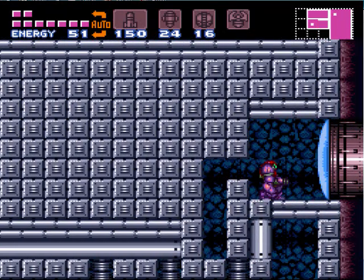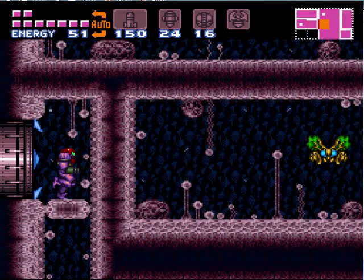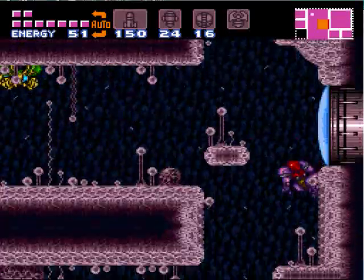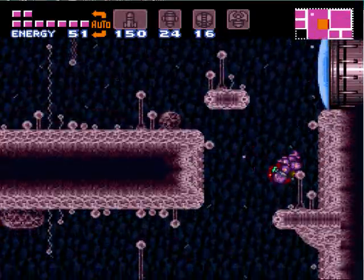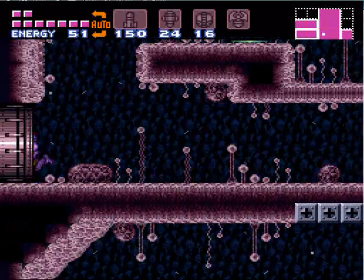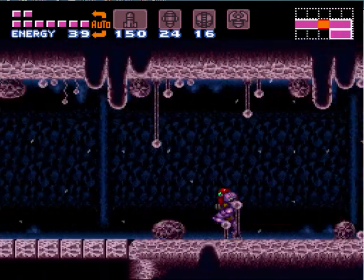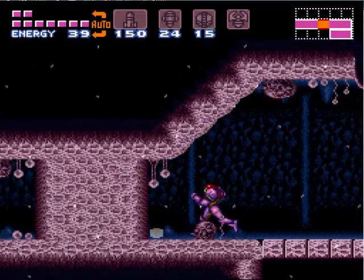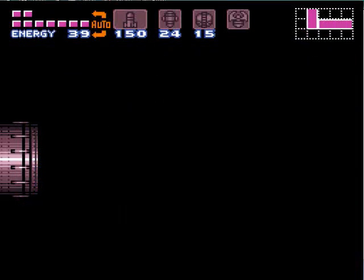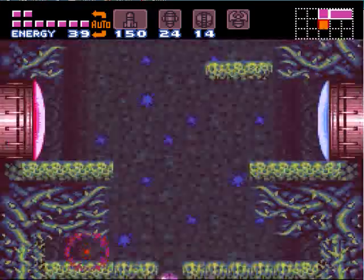Now you can bomb down there, which will raise a platform, or you can just jump and morph ball up. We're done in that area and we're gonna move back out into the main area here. Be careful you don't speed boost over that bridge right there — you will fall down and you'll have to shine spark yourself back up. There's nothing in the rooms on the left side of this hallway, so we're just gonna powerbomb ourselves down here.